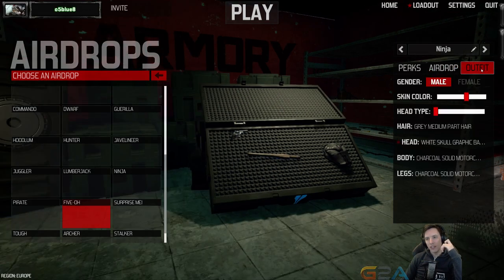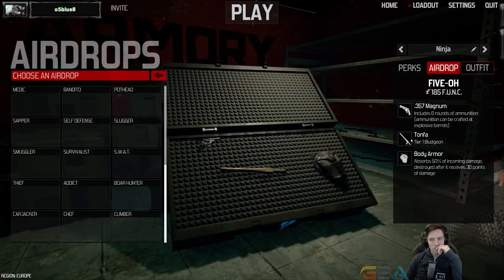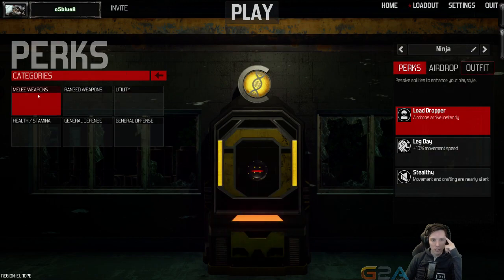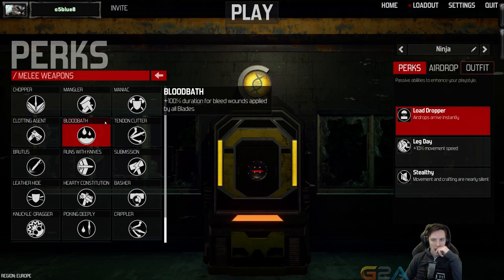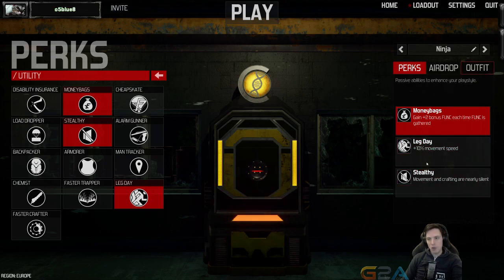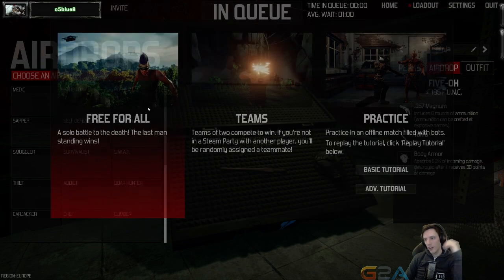I reckon I'll just try a 5-0 build. The Tompher's a bludgeon — I'm not going to end up using it, so I've got a spare. I'm just going to go money bags, movement speed, and we're going airdrop with the pistol. Let's see what that works out as.